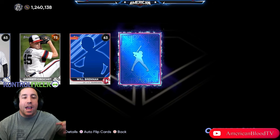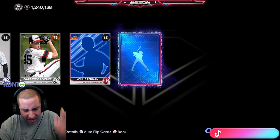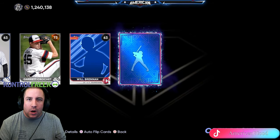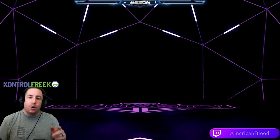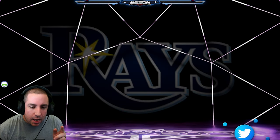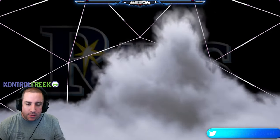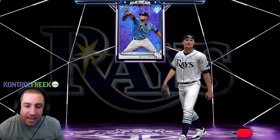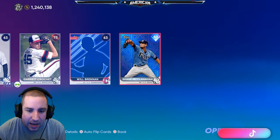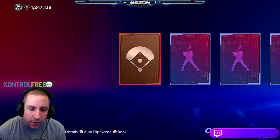We got a diamond on our fourth pack in MLB The Show 22! MLB The Show 21, you're in last place. It is a purple but it is a diamond — it's from the Tampa Bay Rays. Let's go! First diamond: Shane McClanahan, 89 overall. It's not a minimum, we love to see it. Four packs in and we already got one diamond.